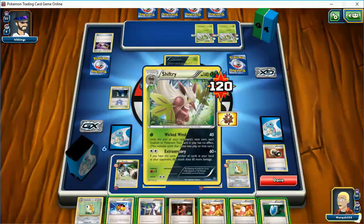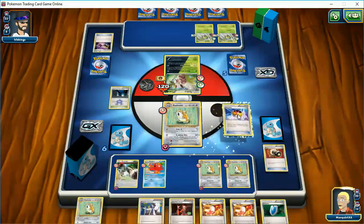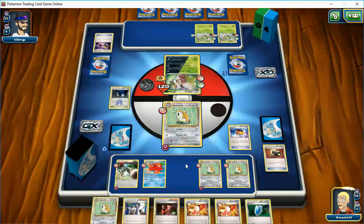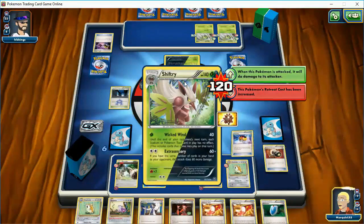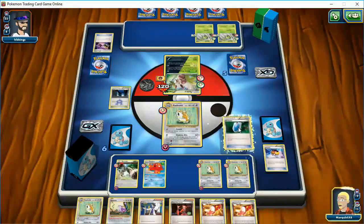So I have a choice here — knock this guy out, knock myself out. Let me see if the Level Ball can give me a Raticate. Yes! So I have a choice. I can knock him out... it will not knock him out. So I might as well go for one of the Spinaraks. That's going to be my plan now. I'm going to Lysander one of these guys.